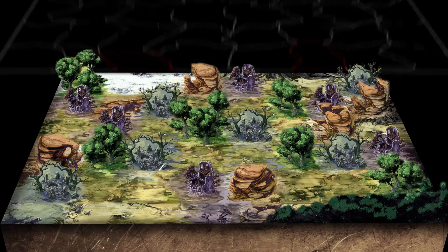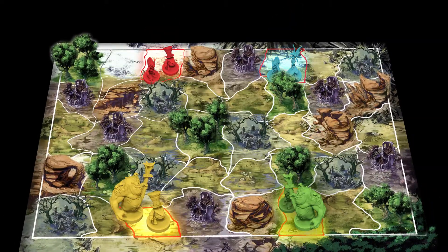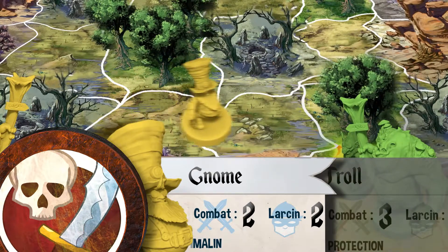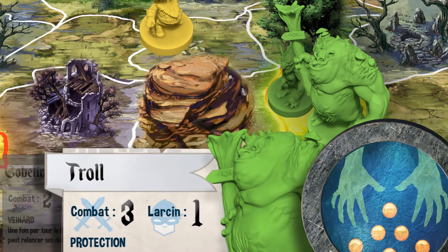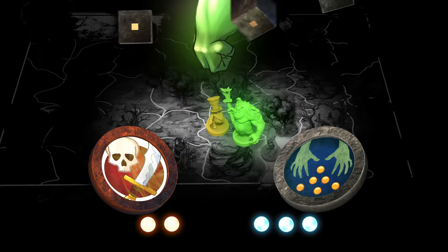Each guild has a reference mark which is used as its den and starting point. During the round, each player activates their miniatures turn by turn. During their activation, each miniature can perform two basic actions: movement, attack, robbery, and transfer.